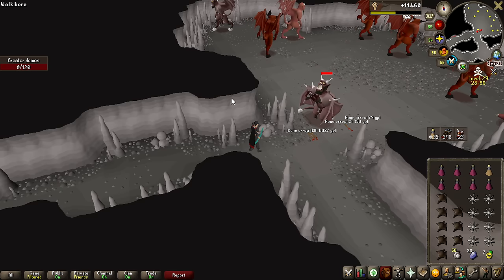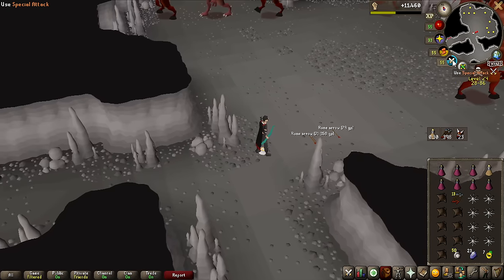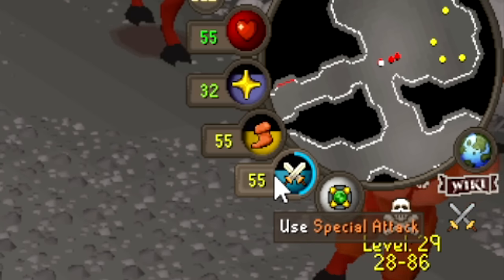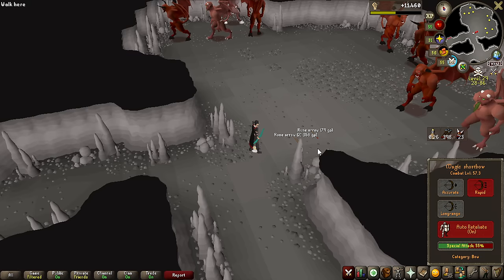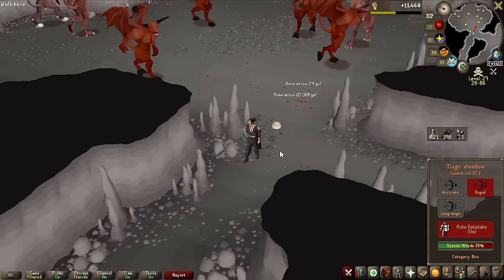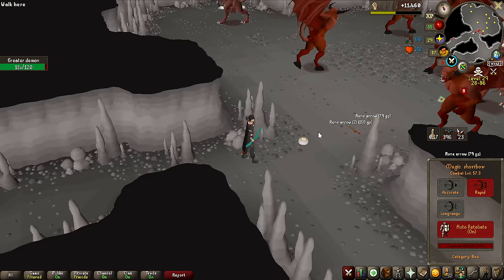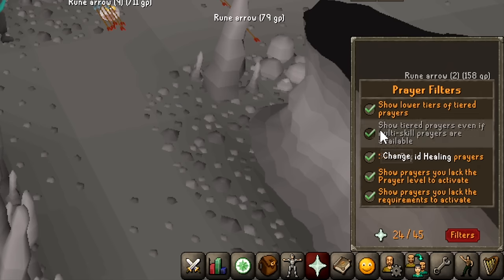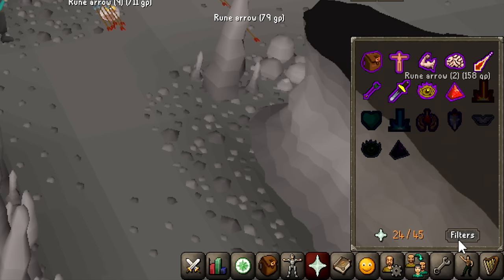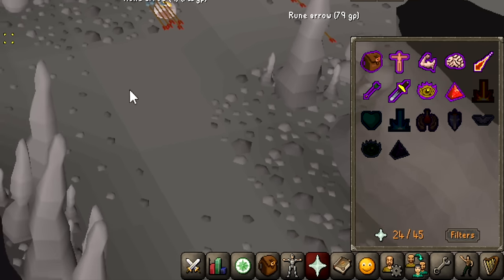There was just an update on RuneScape and they made a massive change for my account — I can now use the special attack orb while in the Wilderness. Before, you could not do that. And it's not all — you can now filter your prayers just like you can with magic. If I remove all the ones I don't need, I only have the useful prayers I need right now, which is really insane. I wonder how this is going to impact PKing.